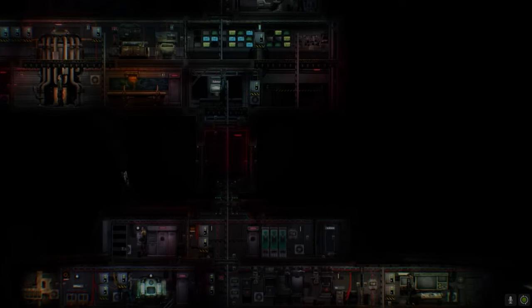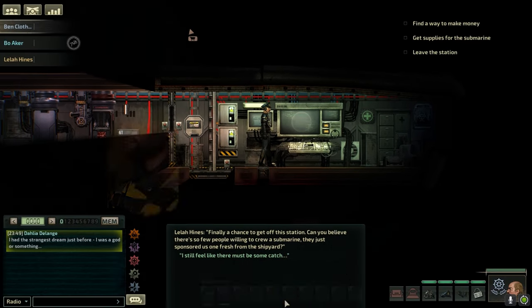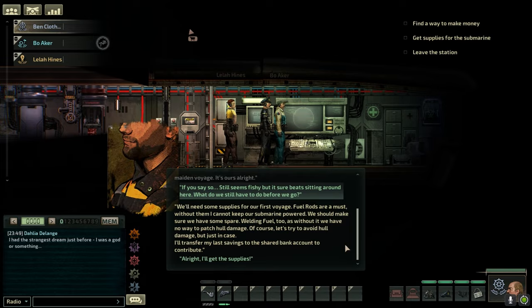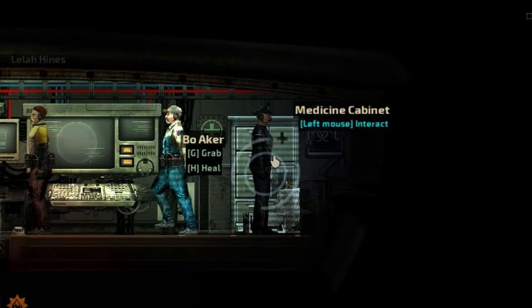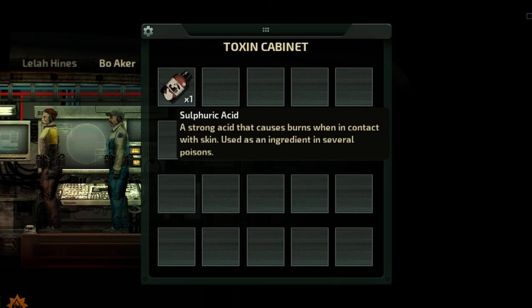Before we could leave our home station, we needed supplies — namely fuel rods to power the vessel and welding fuel to keep our tools functional in the case of hull damage. We pooled our money, and I went aboard the station to purchase the goods, as well as to search for leads on a potential job. I spent several minutes poking around the ship and came to the conclusion that this game is far more complex than I initially expected.